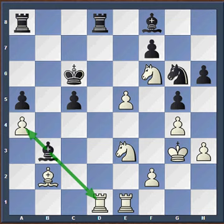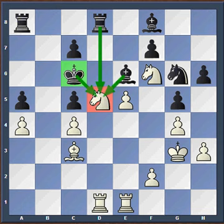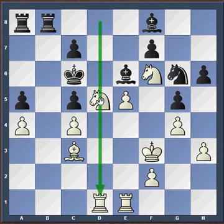Carlsen didn't panic though — he showed his class by making the best move in the position arguably: bishop to c3. Just keeping it still. Anand took, Carlsen took back, but still the pawn is weak now. Anand played the best move here: Kc6. Surprisingly, the king is very safe here — not only is it safe, it's actually putting more pressure on the poor knight. Carlsen thought for a long time here and made this move, which probably is the best move: Kf3, trying to guard the knight, in hopes that guarding the knight will keep this pawn alive.